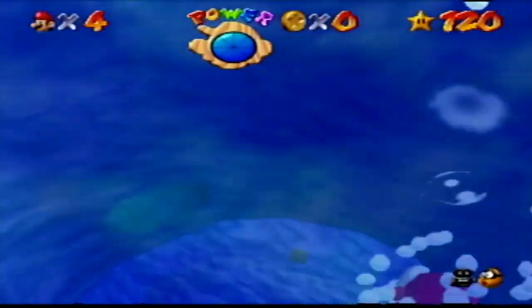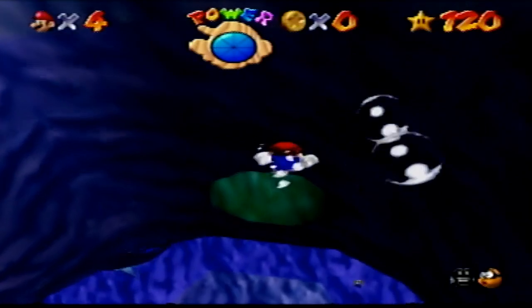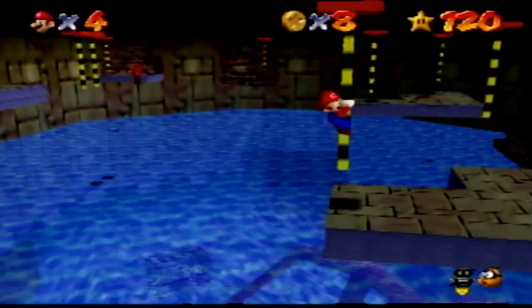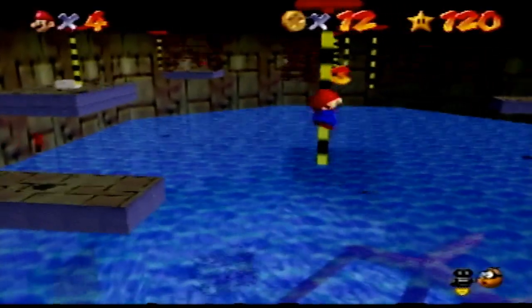Dire Dire Docks is similar to Jolly Roger Bay for sharing the best music in the game. The easiest star is Board Bowser's Sub — all you do is just go on the sub. The hardest star is Pole Jumping for Red Coins; the camera makes it hard to jump from pole to pole.